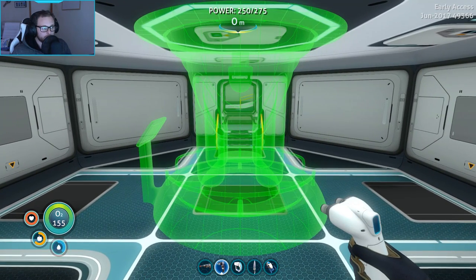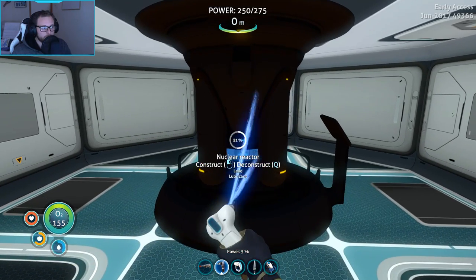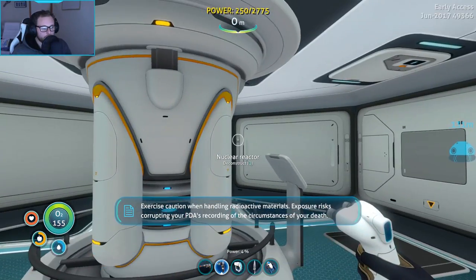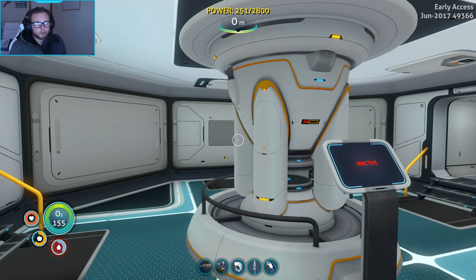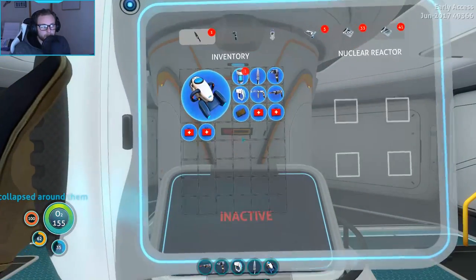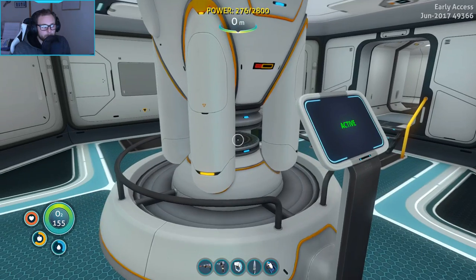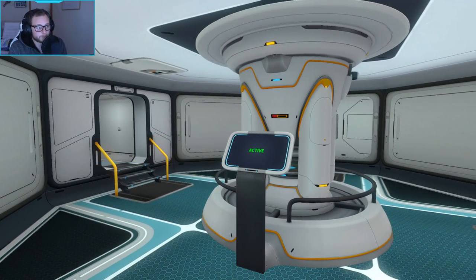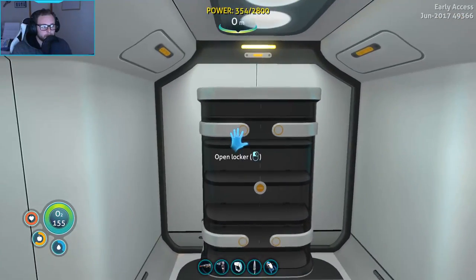Now we just need to build the actual nuclear reactor itself. Which way do we want it to face? I think we'll have it face over here. 'Exercise caution when handling radioactive materials - exposure risk corrupting your PDA's recording of the circumstances of your death.' Now we've got 2800 total power. They did increase the amount of power you gain from this, which is a good thing. Now we've got power being generated from the nuclear reactor - fantastic.